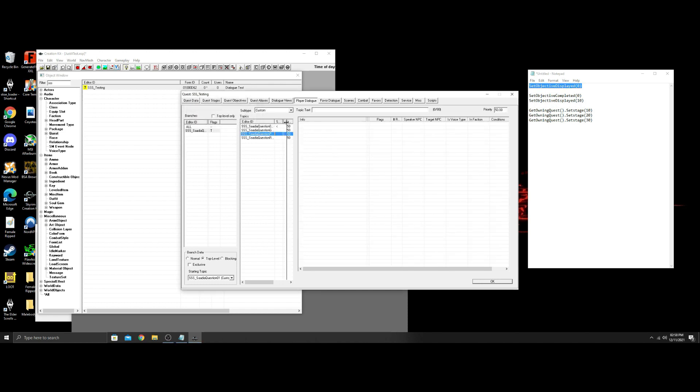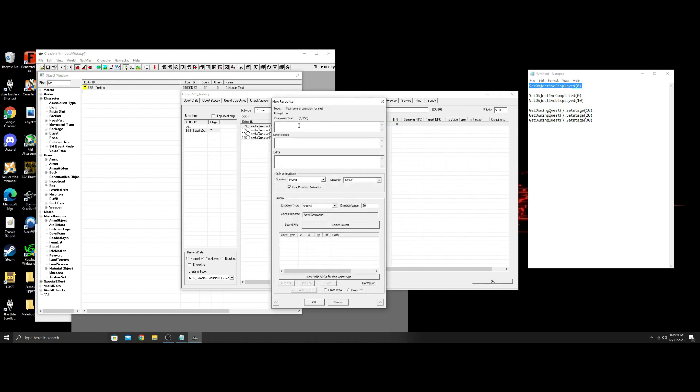So here we are with our three different things. We're gonna start here — you see the arrow, that means that's the one that always leads the conversation off. So we're gonna start here and speak to Sadia, and she says 'you have a question for me.' Then she is gonna say 'yes, what is your favorite color.' This is gonna be simple — you can use this for whatever route you want to go. This is gonna give you the basis of how to make a legitimate choice, and the dialogue will lead to that afterwards.